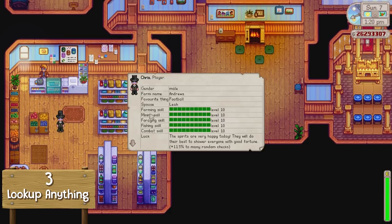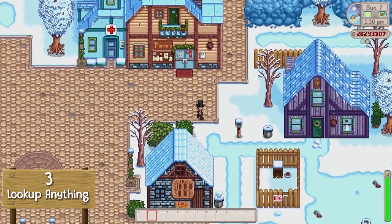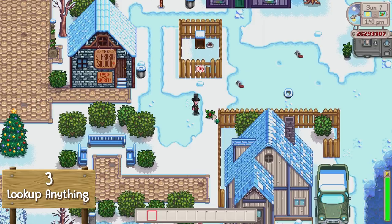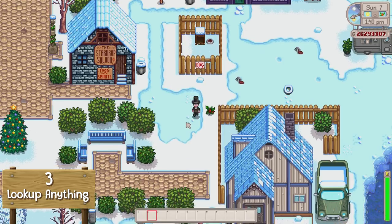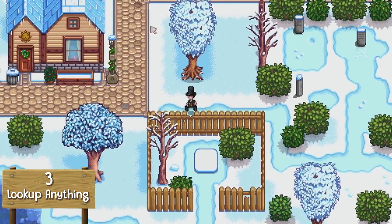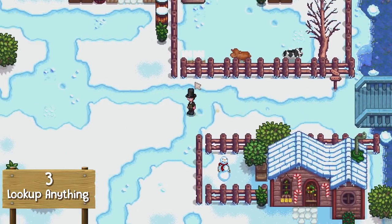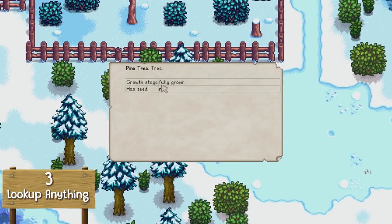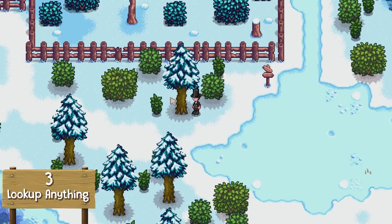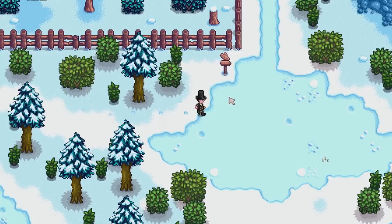You can also press F1 on yourself to see your skills, favourite thing, name, and appearance. Outside, you can click on anything — for example, a holly on the floor — and it will tell you how much it sells for in all qualities, where you can sell it, who likes it, and how many you own. Press F1 on a tree and it tells you if it's fully grown and whether it has seeds. This mod is great when you're becoming lazy and can't be bothered to look things up online.